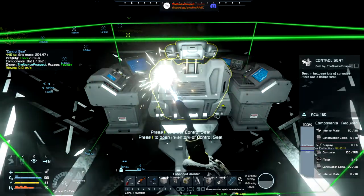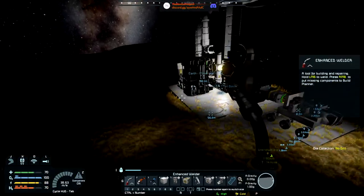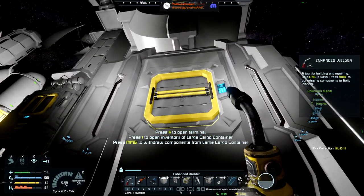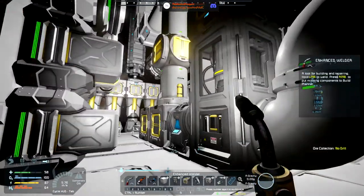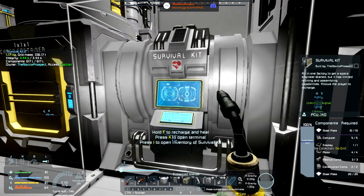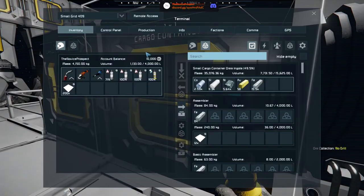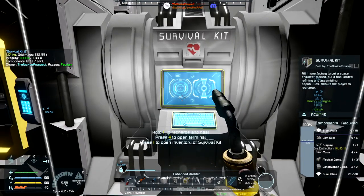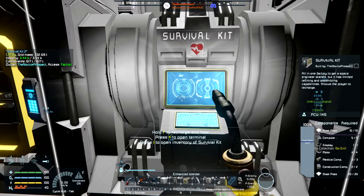Nice, nice, nice — we're going to grab steel plate for the next part of the build. Yes, 800 — well let's go and do the thing quickly. We should be able to charge ourselves completely up, get rid of that oxygen bottle, we've no need for it.